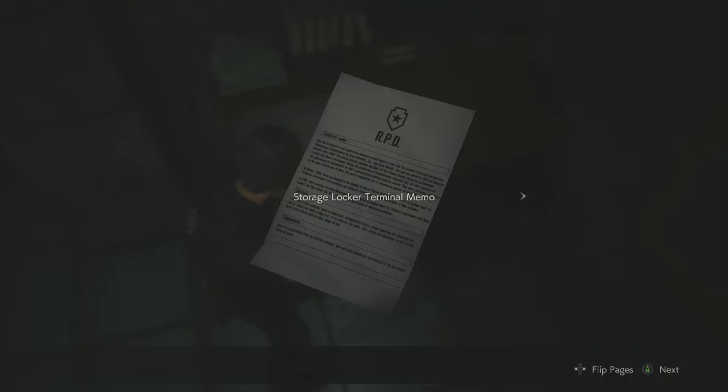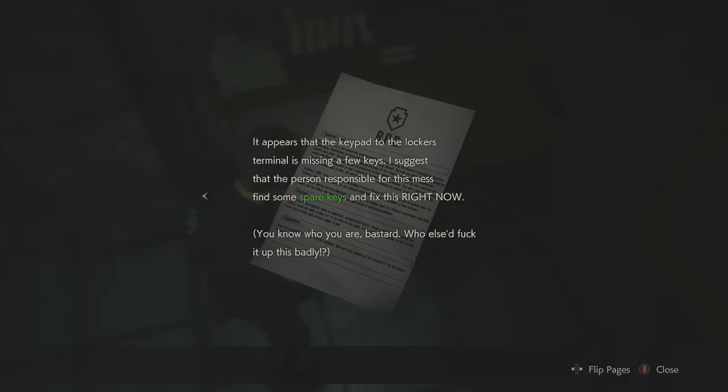Storage locker terminal memo: it appears that the keypad to the lockers terminal is missing a few keys. I suggest that the person responsible for this mess find some spare keys and fix this right now. You know who you are, bastard. Who else will fuck it up this badly?